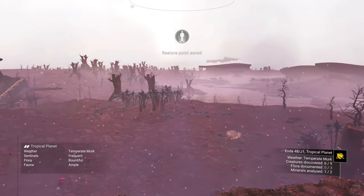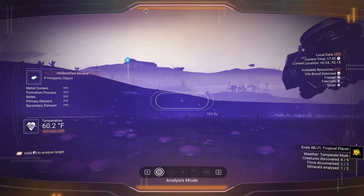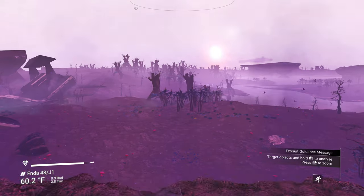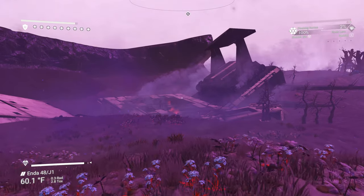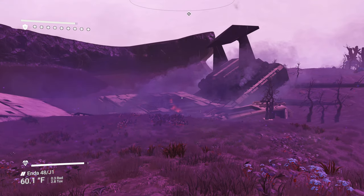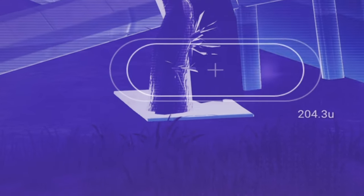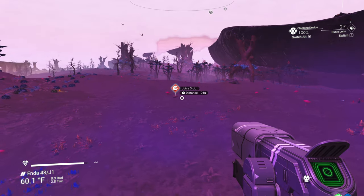Once you're on the planet, open your scanner and look for something it calls a juicy fauna — or something like that. Go around and scan for it; it will show up. I also found a beautiful crash freighter nearby, which looked really good. Anyway, I did find one not too far away — it's called a juicy grub.